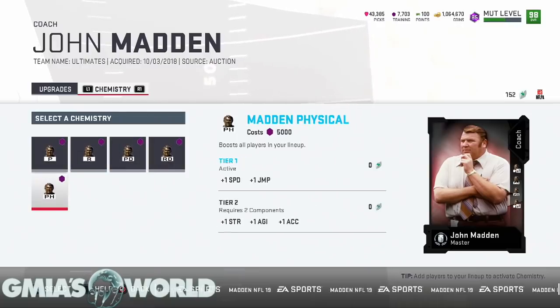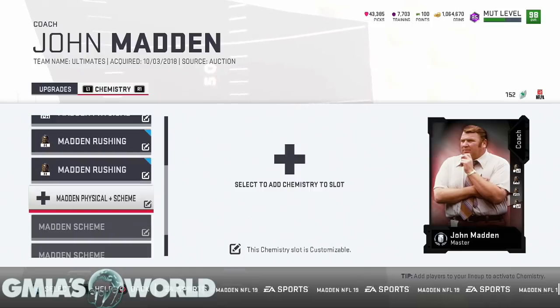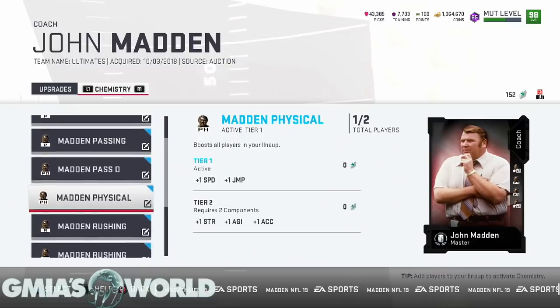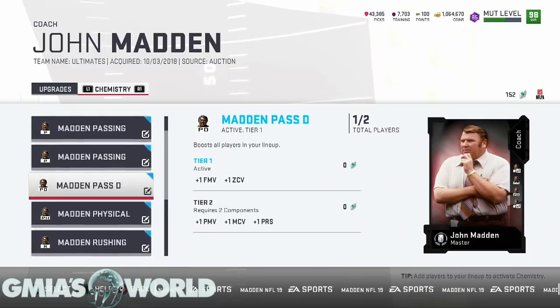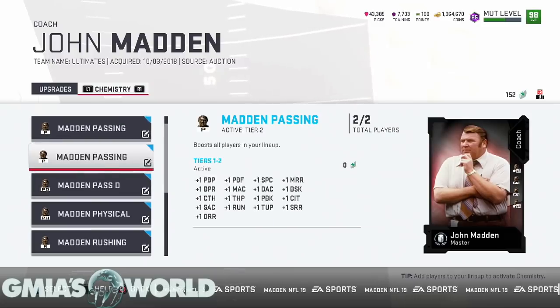You can get the physical right here and get tier 2. The plus-one strength, agility, and acceleration means more to me than the other things available. I have tier 2 rushing already complete. I got one physical, one pass D. You can see you get one power move, press, and man coverage — that doesn't make sense for me to do right now for tier 2. For passing, there are a lot of reasons why my players play better with the Madden pass and chemistry.